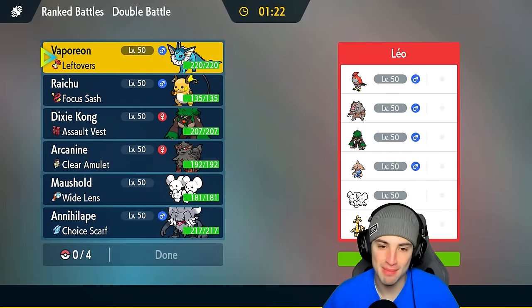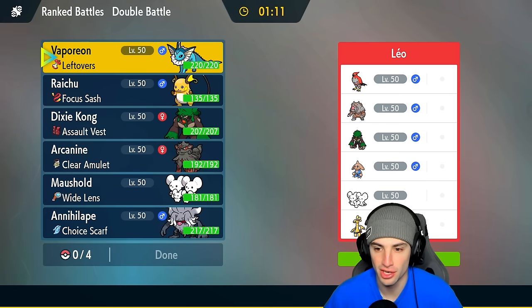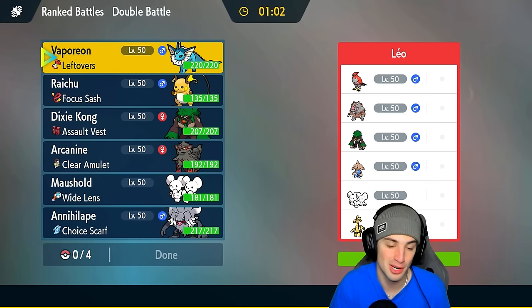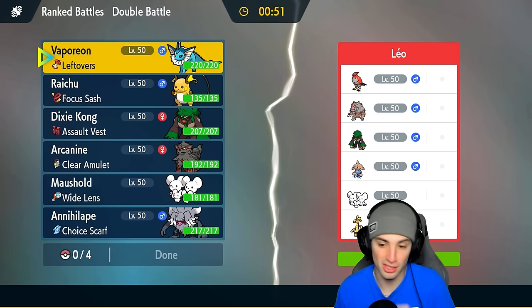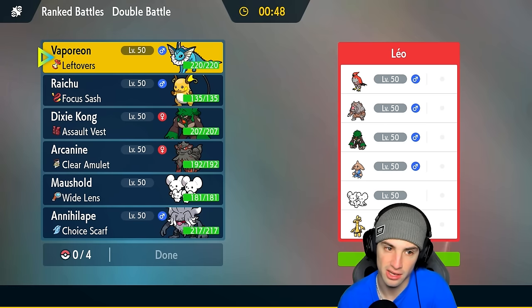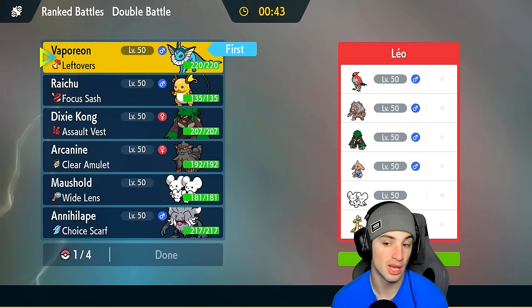Moving on to our second match. Our opponent actually got lucky that we didn't attack Incineroar — it was a simple play for them to just double down attacking since Annihilape has no double-hitting moves. If we had attacked Incineroar we would've KO'd it with one Close Combat, STAB super-effective big damage, outsped Kommo-o, and picked up that KO too. Crazy match. Hopping into match two, still wanting to use Vaporeon, looking to set up another Calm Mind.